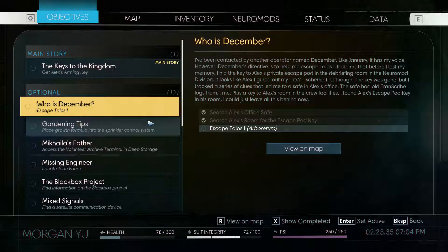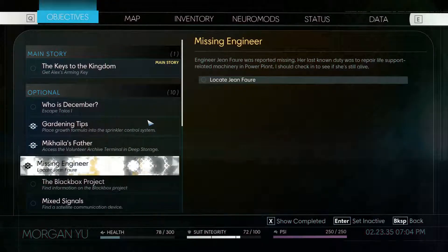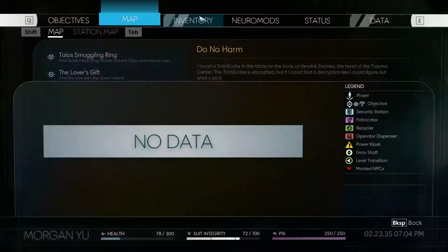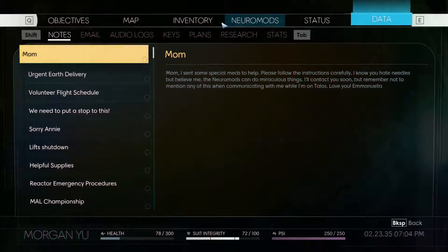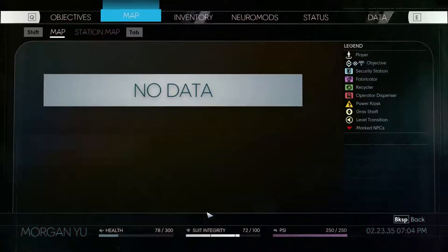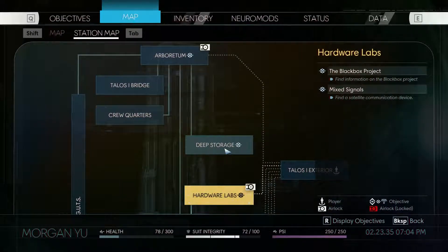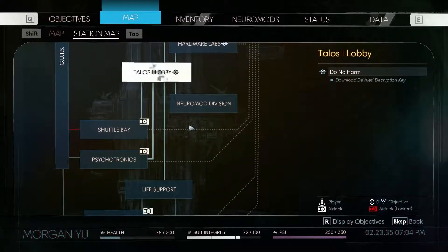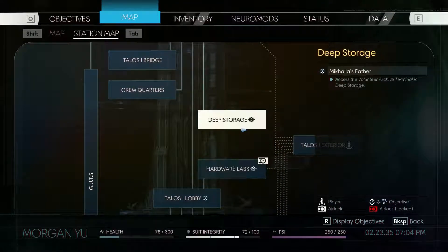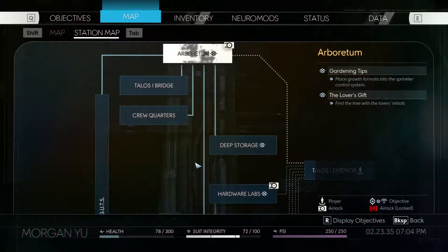The Arboretum. Oh wait, we're gonna not do that. What's the other place that's got all the things? Objectives — well, actually map through objectives. Station map. You have a map of space. Space map. Deep storage, we can't get there, but we can get into the Arboretum. Seems alright.